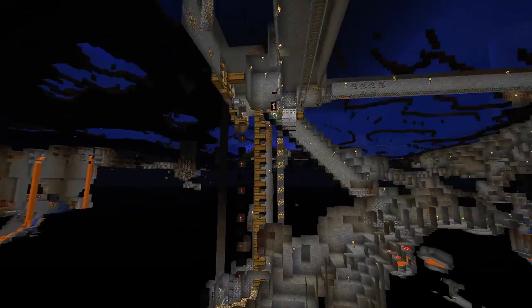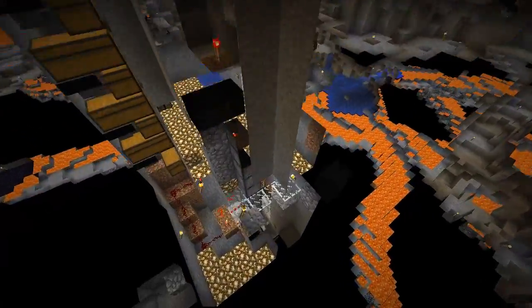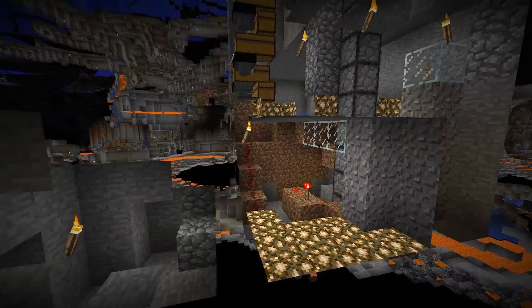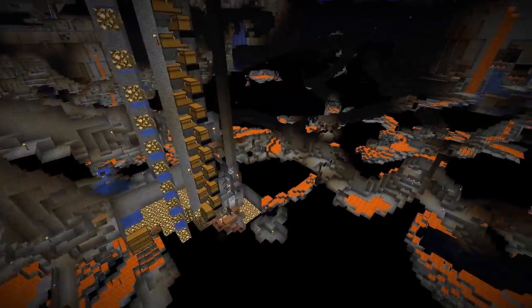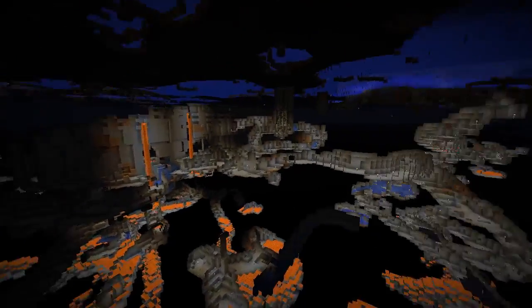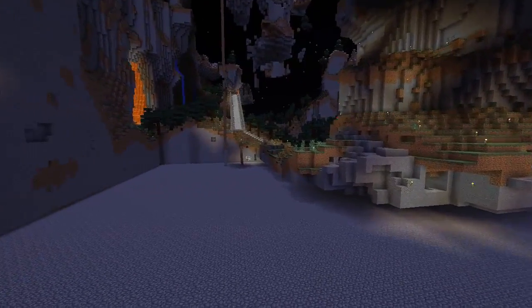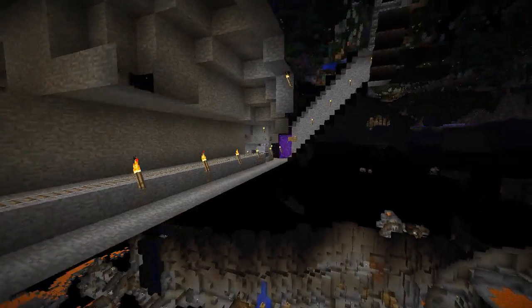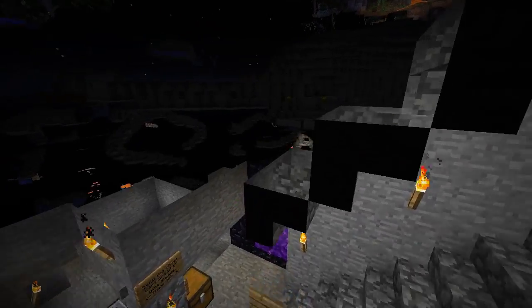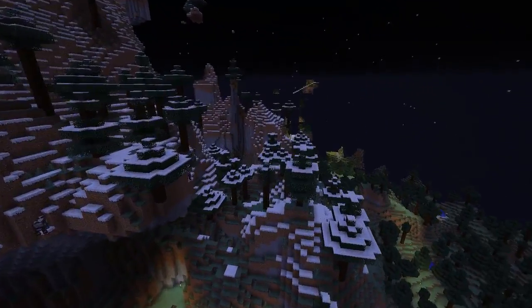I'm not sure why they decided to start half-slabbing off all the water, but they did. This was the server's witch farm — it wasn't the greatest witch farm but it worked well enough. Witches would drop into the water here and then be dropped down here, rather than directly dropping. The items would be pumped back up. There were also some caves that had to be lit up. A lot of work went into this and it definitely provided enough glowstone and the like for the server. This path then went off to the player village.